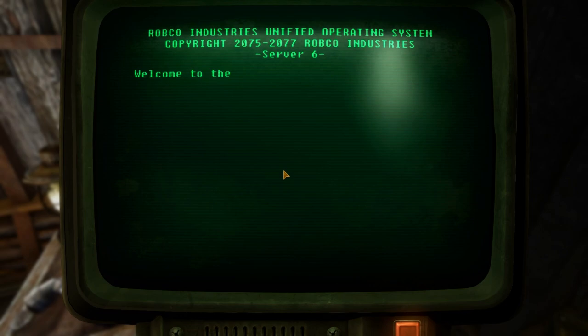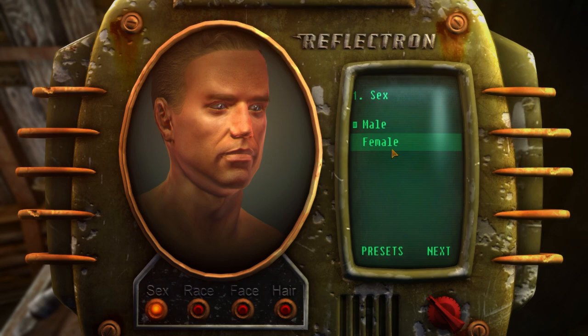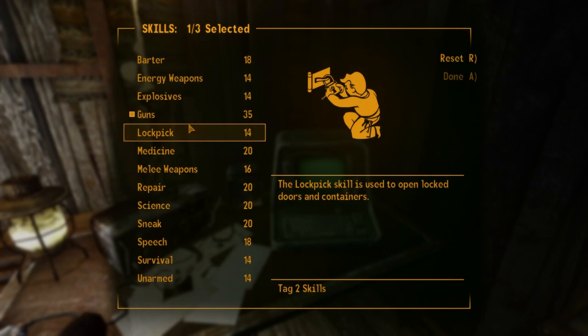We're going to name this character Aria — that's typically the name I use for female characters, I just prefer it. We do have the mannequin races mod, so I'm going to use a preset from that to have a semi-decent looking female character for this playthrough. It's actually pretty hard to find a good-looking setup for Fallout games, but I do like this preset a lot.